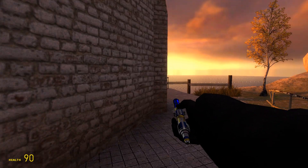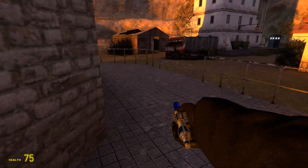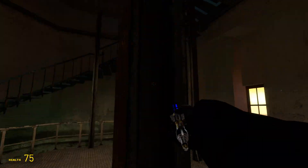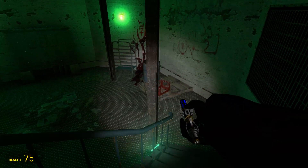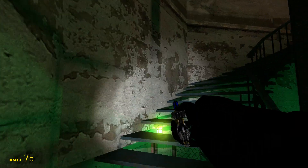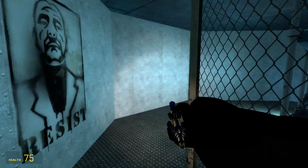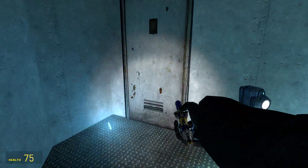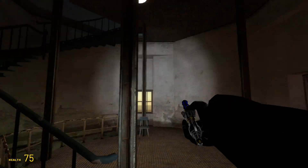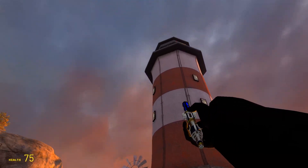That's the map of Half-Life 2. This is the lighthouse. Going up here — this is just the big lighthouse up here. You've got some features up here. That's pretty much it for the lighthouse — that's very disappointing. You can't get up there for some reason.